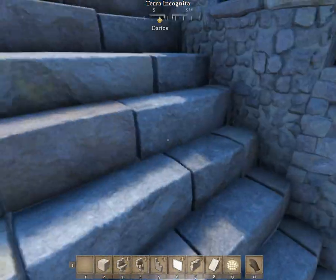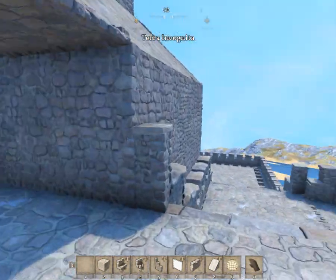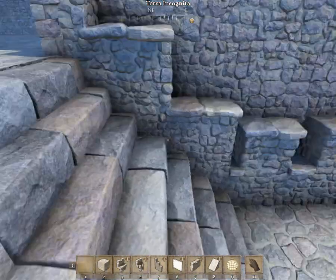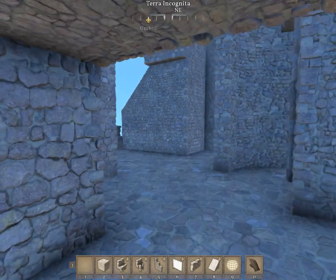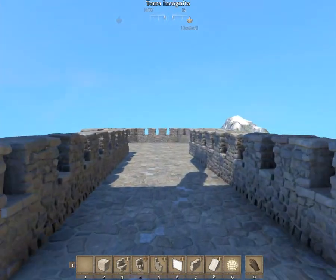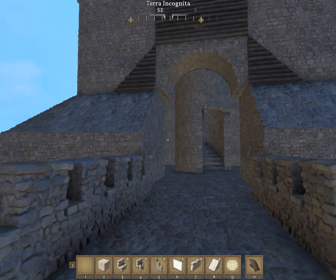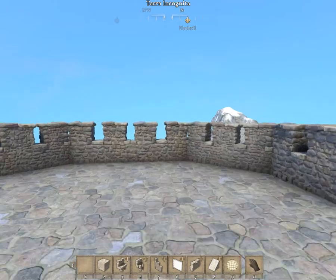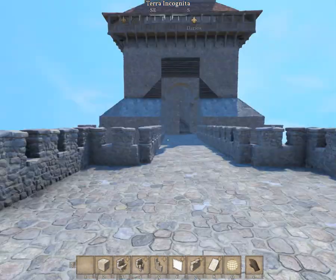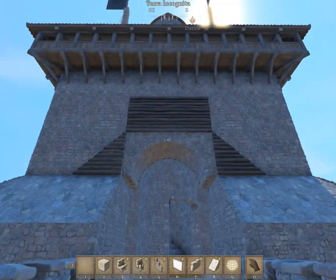Over here there's a bunch of murder holes to drop stuff down on people when they're trying to storm your castle. It's got a wrap-around, pretty wide wall — I think it's two blocks wide. Come in here, you've got an outlook over here and then another one mirroring on that side. A little bit of lag — lovely. It's actually a really nice view from up here.